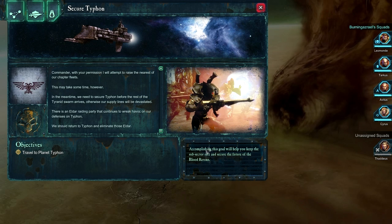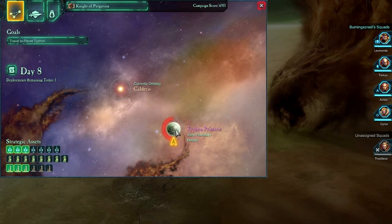I like how it doesn't say that there's a mission reward. We don't get anything for this mission. It's just like, listen, accomplishing this goal keeps the sub-sector safe. And guess what? Smiles and emoticons — it secures the future of the Bloodravens. That's kind of funny where they usually put the quest reward. It's just like, it's a moral victory as well as a strategic victory. Do you really need more treasure? Let's jump into our sector map and head back to Typhon.